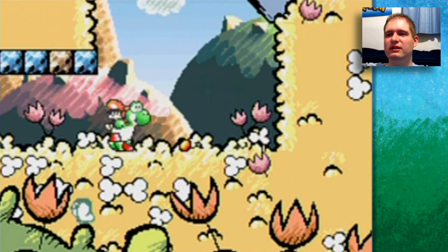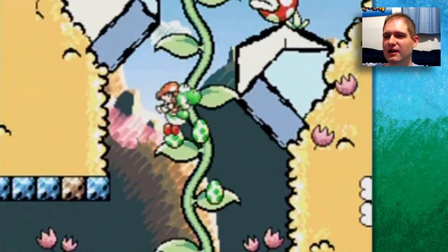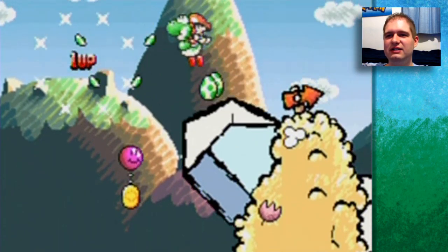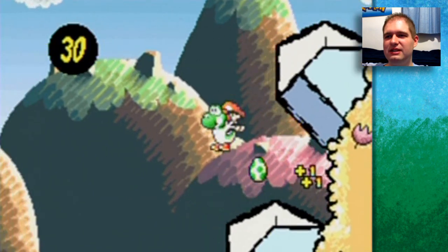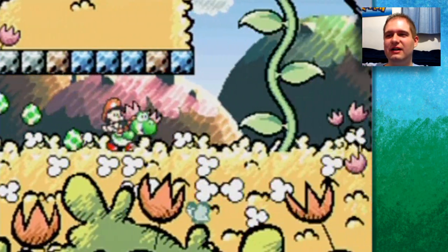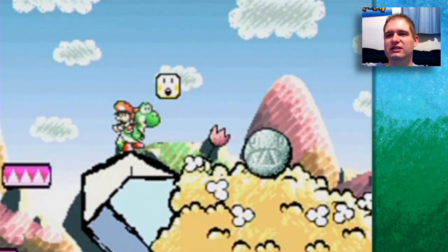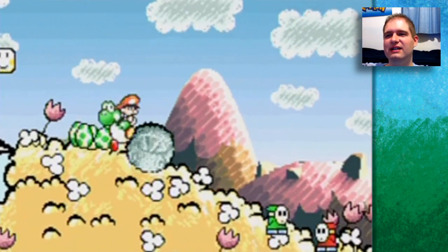That's a Crazy Daisy, by the way — they debuted in this game and no one really knows why they're so keen on attacking you, maybe because they are indeed crazy. They hurt you if they touch you. Over here is a flower, some coins, and over here is a hidden item — a bomb. There was one of those question mark flying things. I just get the last couple of red coins. The level is 100% unless I take a hit.